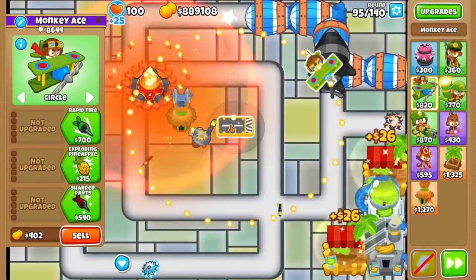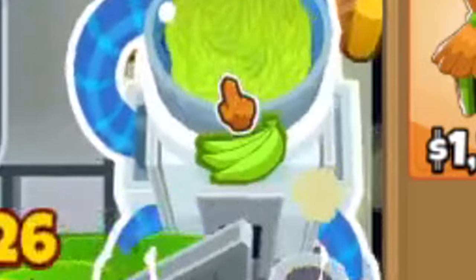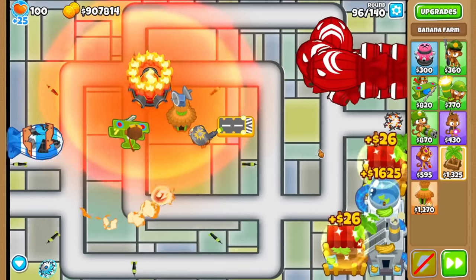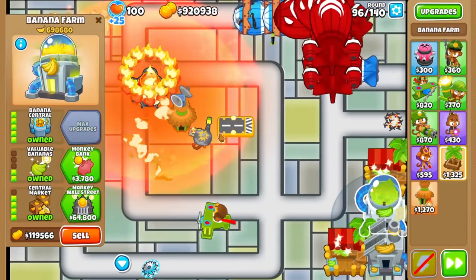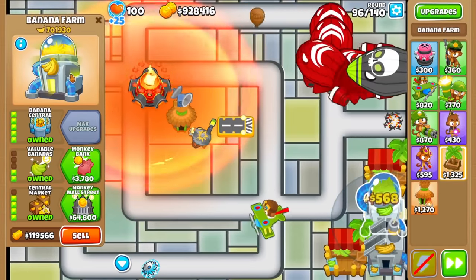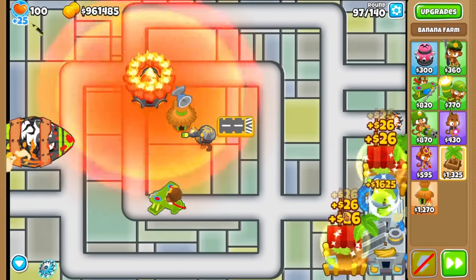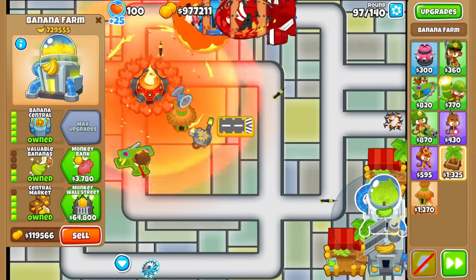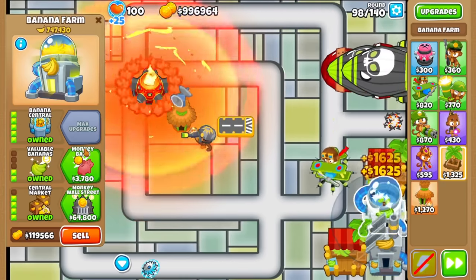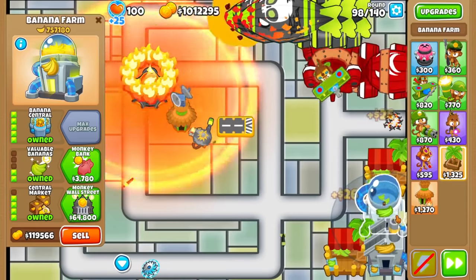If you look carefully at the Banana Central, there's a very tiny crate just floating on top of it. Also it looks like we don't need any more money - we have basically a million dollars. This guy's made 700k. So no surprise - combining whole farm cross-paths leads to a lot of money. You get the tick rate of a Central Market but the money amount of Banana Central, plus the Veil of Bananas.